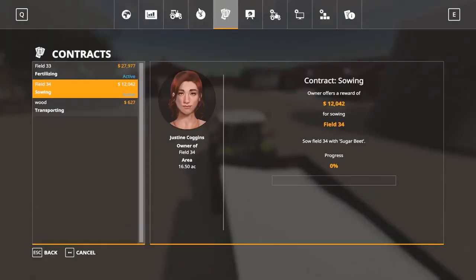Alright guys, we're back. I had to take a little break but we're gonna go ahead and get this knocked out. We'll keep on going until maybe fourth season, who knows. Everything is up to snuff — we got two contracts: field 33 fertilizer and field 34, we gotta plant some stuff.